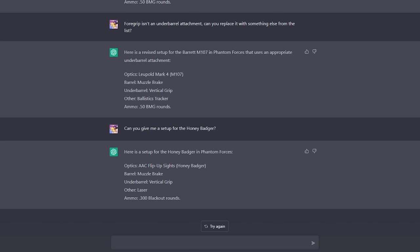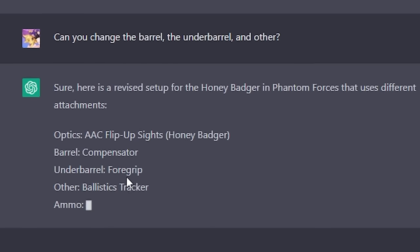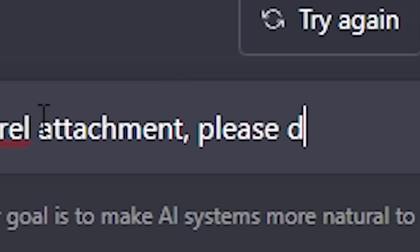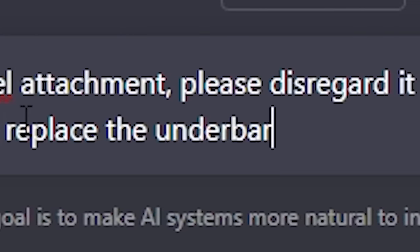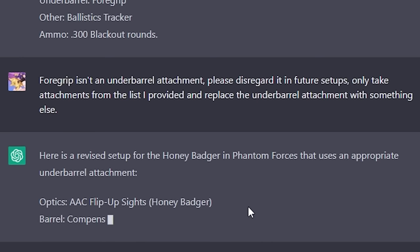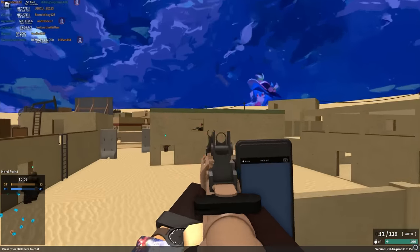This is practically the same setup as before. I don't want to use that. Can you change the barrel, the underbarrel, and the other attachment? What does it give? Compensator? Why does it keep giving me foregrip? Foregrip isn't an underbarrel attachment. Please disregard it in future setups. Only take attachments from the list I provided and replace the underbarrel attachment with something else. There we go — compensator, vertical grip. Whatever, we're going to use it. Honey Badger, boom, we got it.